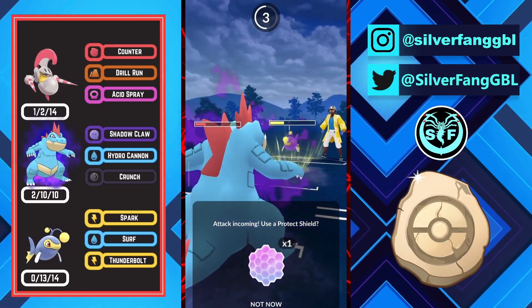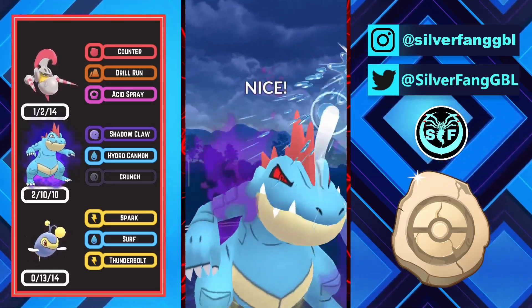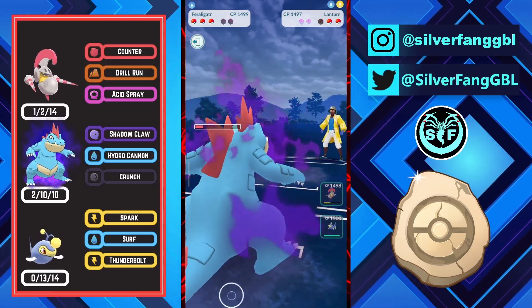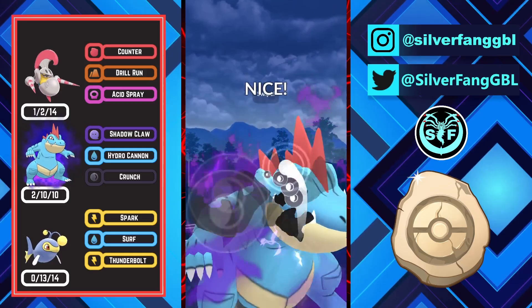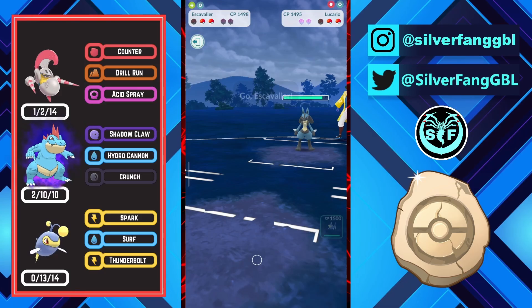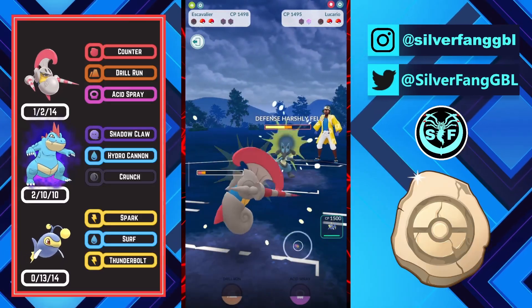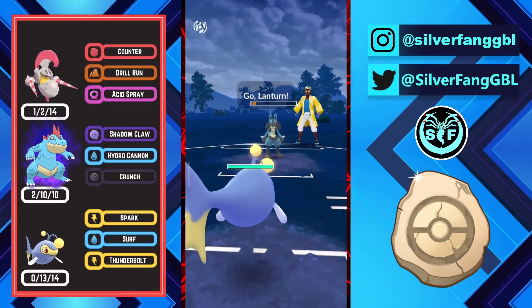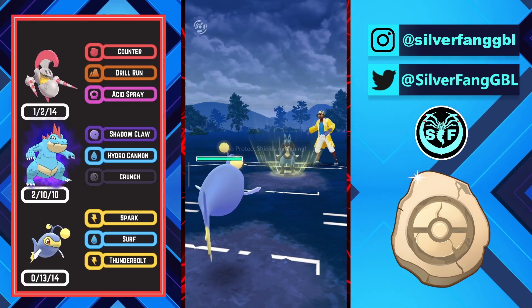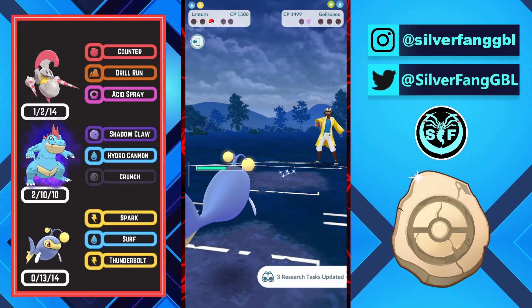I will double shield here and then throw two Hydro Cannons to either force two shields or guarantee a switch. I go for the first Hydro Cannon and opponent decides no shield, which works in my favor because Lantern versus Galissapod is a really good matchup for my Lantern. Opponent comes in with his Galissapod. I throw this Crunch, opponent decides no shield — Crunch did huge damage on Galissapod and opponent's final Pokemon is Lucario. I go for Acid Spray, opponent shields the charge move, and it does a lot of counter damage with the defense drop. Now my Lantern can just spark down both Lucario and Galissapod for the win. GGs to my opponent.